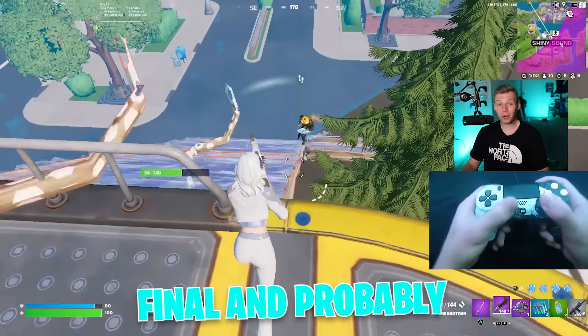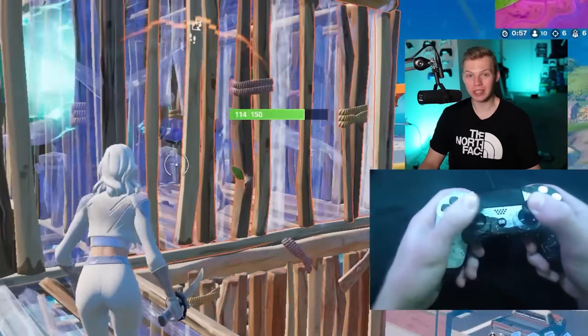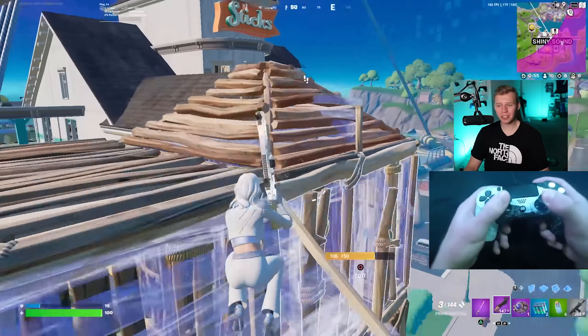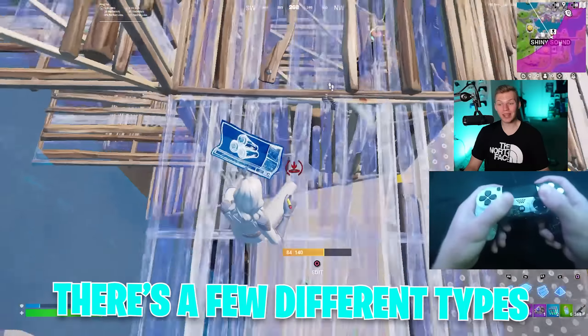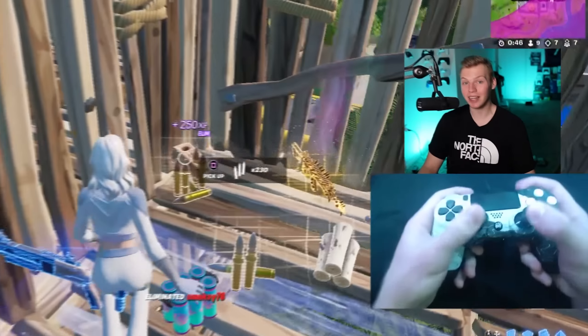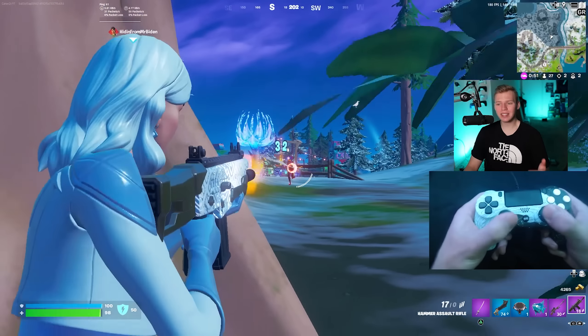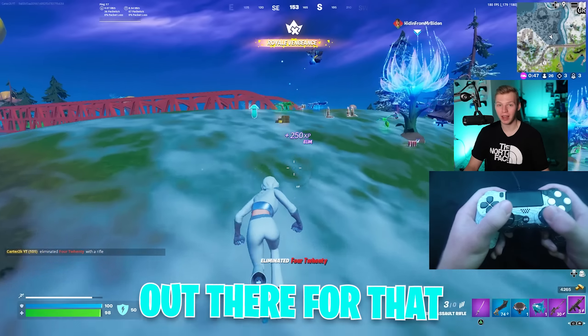That brings us to the final and probably most important section: practice. Practice is really what makes pros go pro in the first place. Even with the best settings and the most expensive controller, it doesn't matter unless you practice. To become pro, there are a few different types of practice you have to do consistently. The first and most obvious is mechanics practice — doing edit courses and aim practice to constantly improve those areas, and there are tons of maps out there for that.